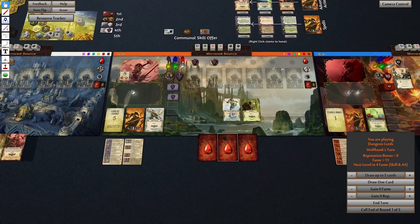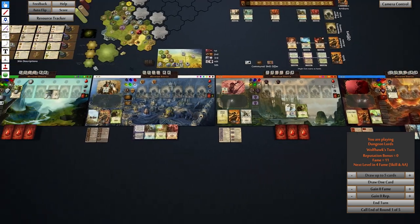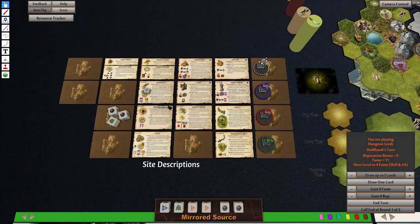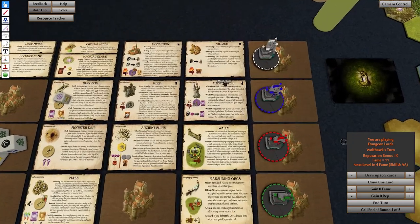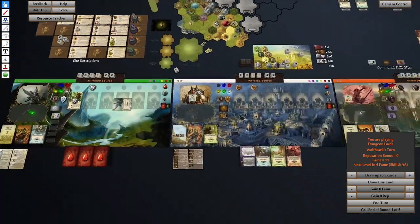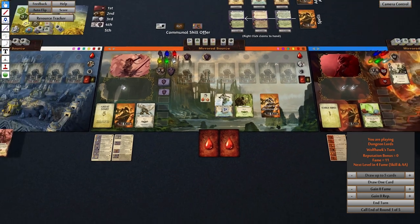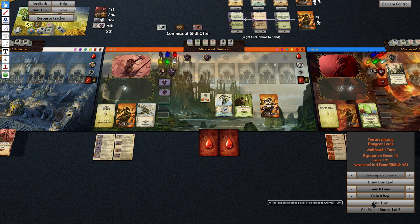This token may be discarded during interaction to gain one fame or three influence. We are on a village space — you can spend three rep to heal one. So we are also going to spend three rep and heal one. End turn, claim rewards.